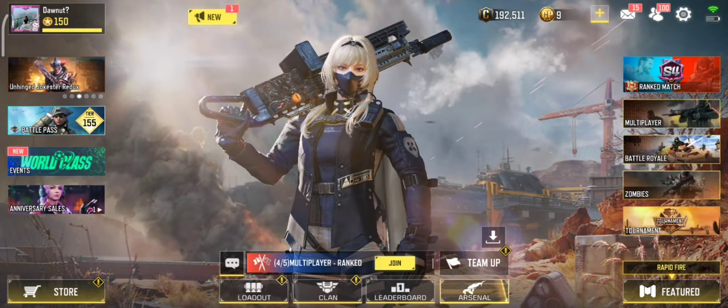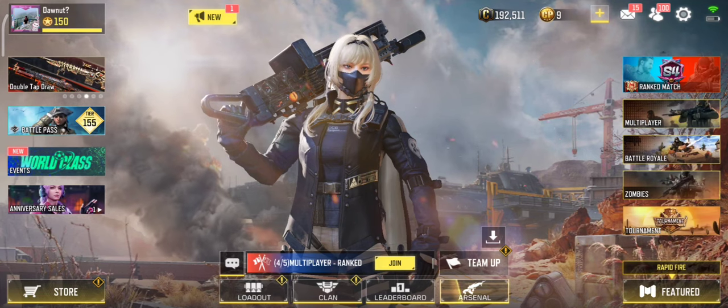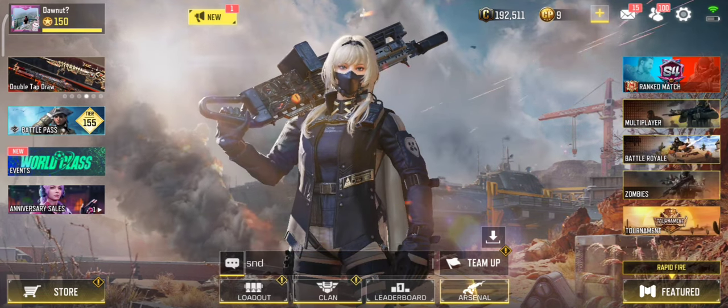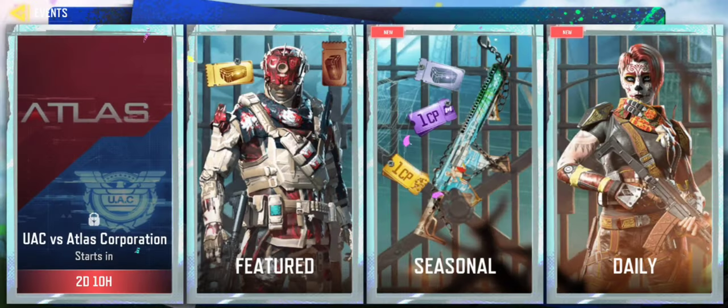Hello guys, it's Do Gaming, welcome for another Call of Duty Mobile update. There are new redeem codes in Call of Duty Mobile — you can claim a free Ghost with legendary Faro. First, go to Events.